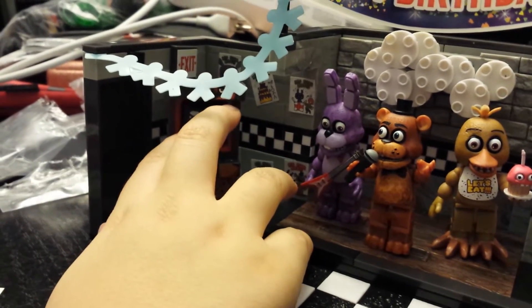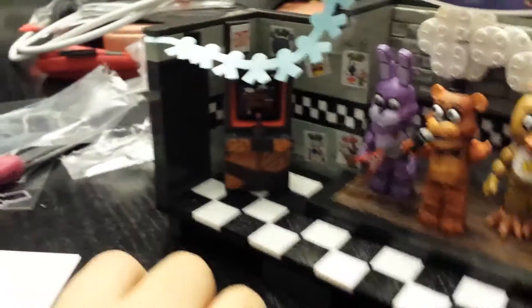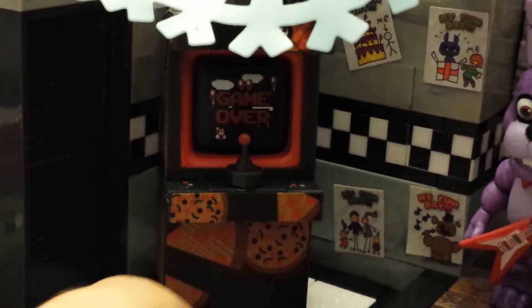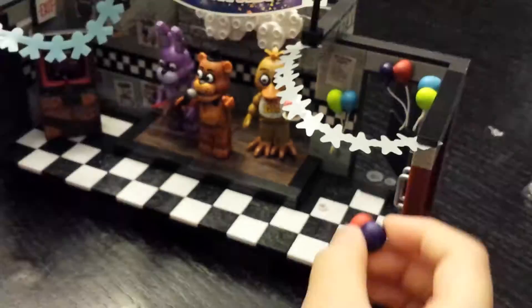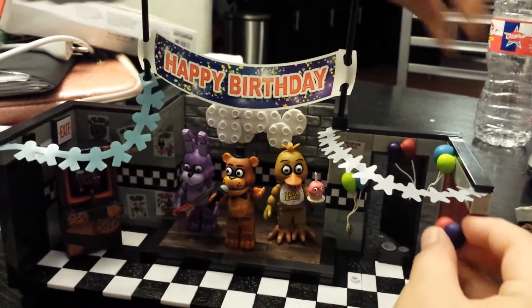And if you think it's Balloon Boy in the game — on the top here you can see Freddy. And here's the control. And here's the pizzas. Here's the checkered door. Here's the banner that says Happy Birthday. It's not our birthday. Which you can see here is the door that's blocked.